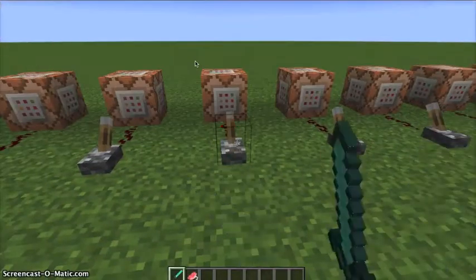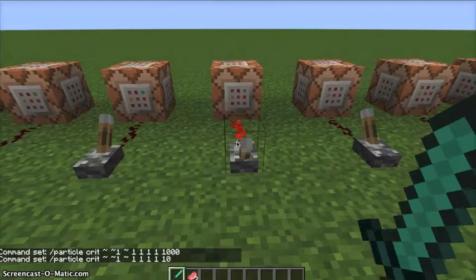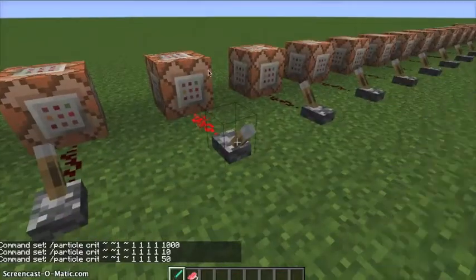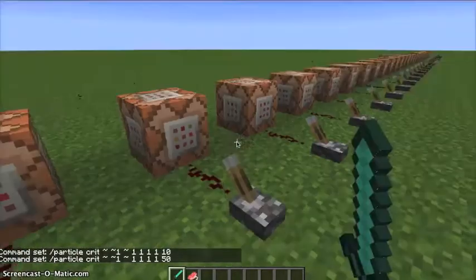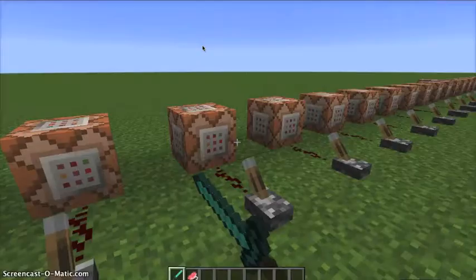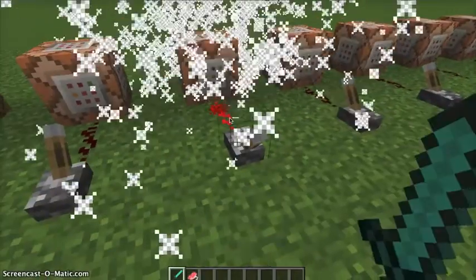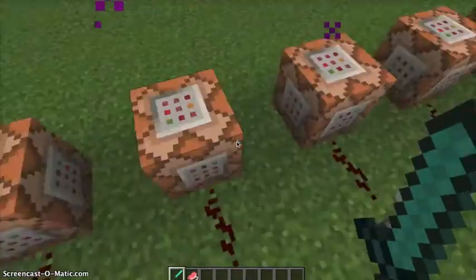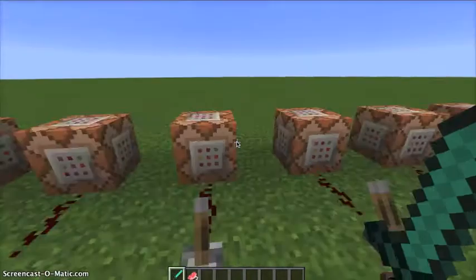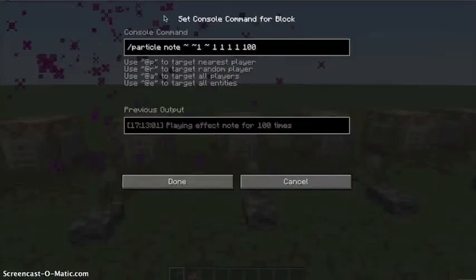Critical. Normally it would be like 10, around 50. Magic critical — this is with like an enchanted weapon. Smoke. Mob spell — you can do so many cool things with these. Spell itself — there's no color to it. Instant spell. Witch magic. With this you can put a command that makes you go invisible right when this happens, and then activate something that continuously makes an animal teleport to you so it looks like you've poisoned it or something.